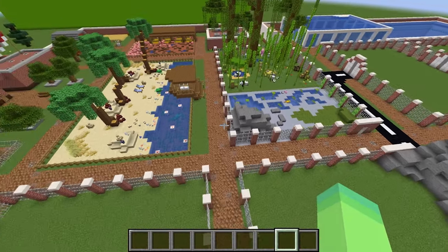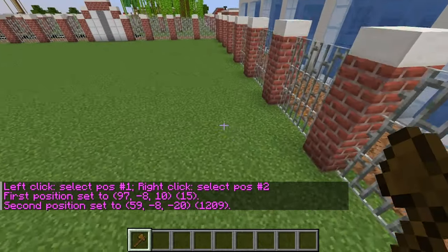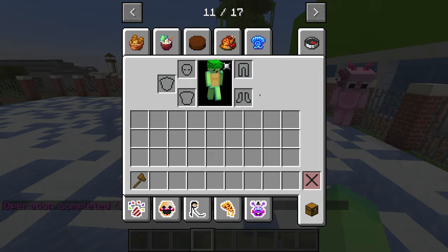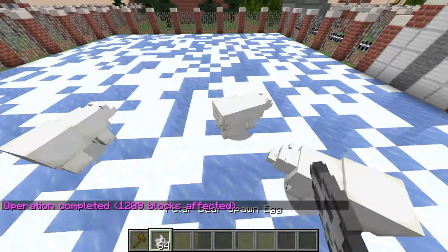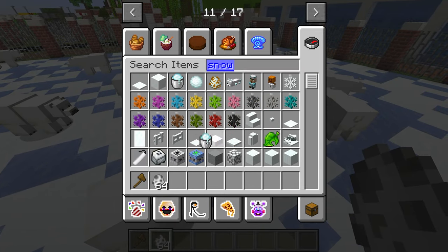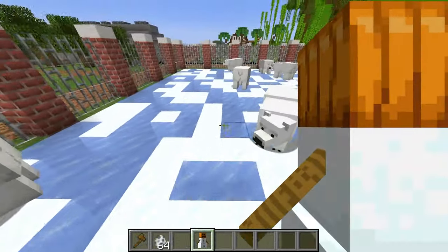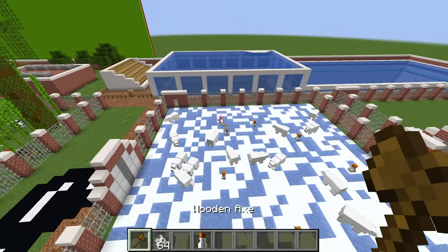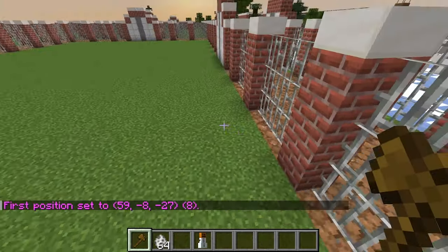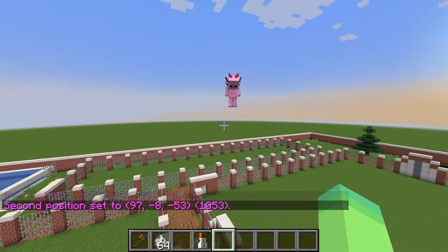Now that we have these two pens figured out, it's time to add a couple more quick ones — we seriously gotta move fast. I'll quickly place down a bunch of snow and ice for a polar bear area. Axi can also put down some snowmen. These polar bears look super duper scary — yeah they look like they could eat me in one bite. Don't worry though, we'll also put out snow golems to make sure the polar bears are nice and protected.